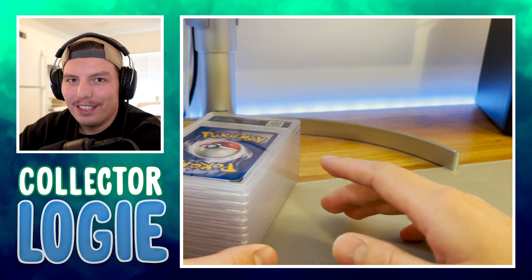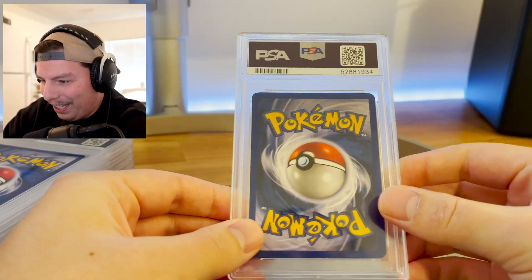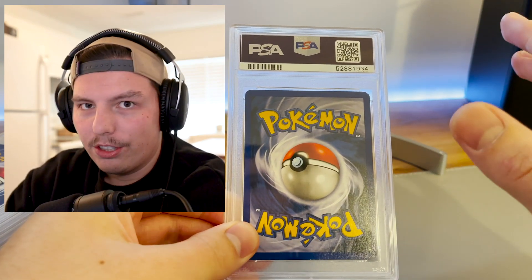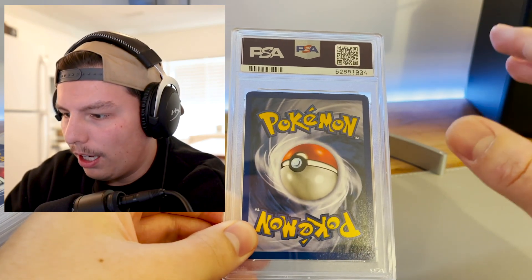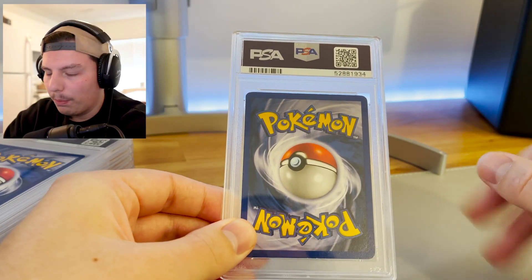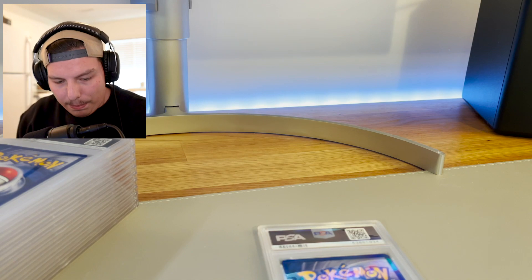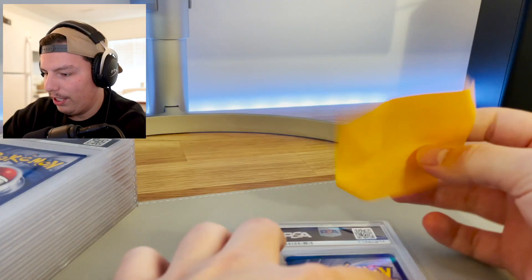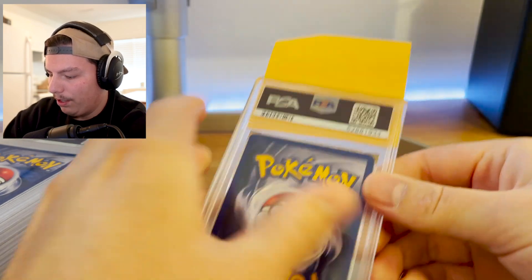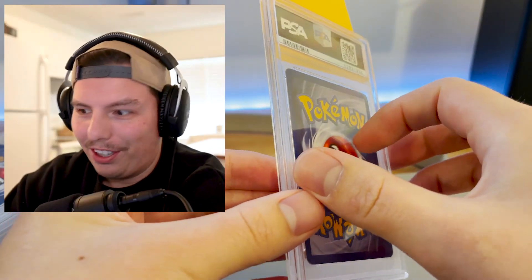Let's just get into it guys. I'm really nervous. I'll mention there are two cards in this submission that aren't vintage from the base set or Wizards of the Coast era — one from Hidden Fates and one from Champion's Path. But the rest will all be from Wizards of the Coast. I'm gonna put a sticky note on the front so we don't reveal the grade too quickly, so let's look at the back and see which card this is.